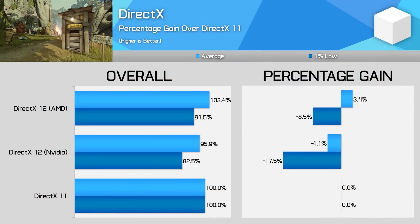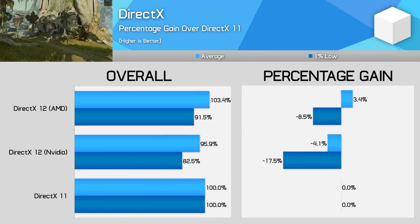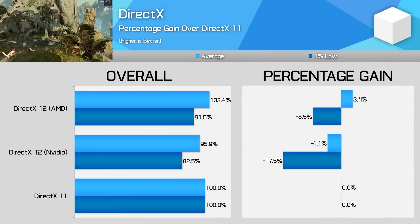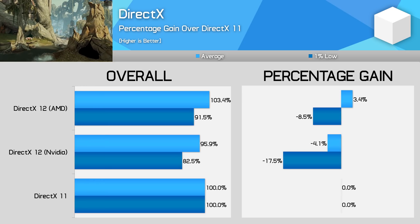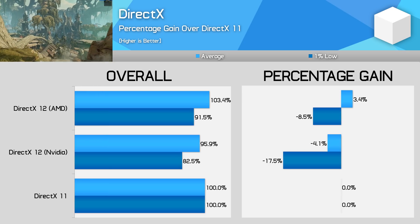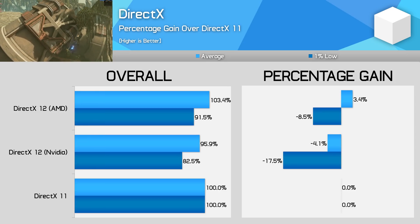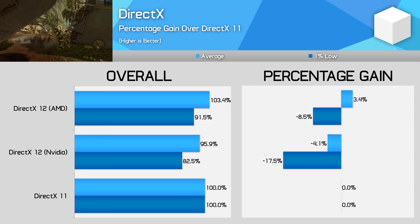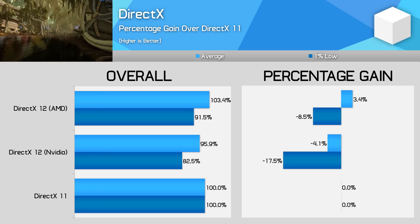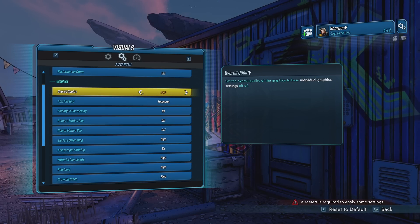I will note that we've had at least one Patreon member tell us the game ran better on their RTX 2080 Ti using DirectX 12, but neither Tim nor myself experienced that. Still, it may pay to check out DirectX 12 if you're having trouble getting the game to run smooth using DirectX 11. On that note, I highly suggest checking out Tim's excellent optimization guide, posted on the channel yesterday — it has some great tips for massively improving performance without noticeably sacrificing visuals.